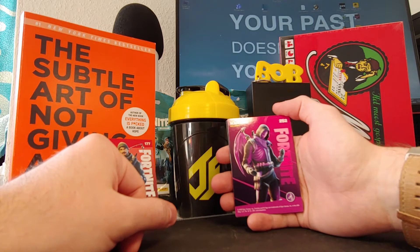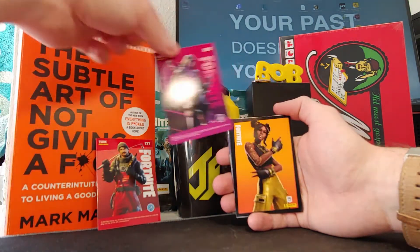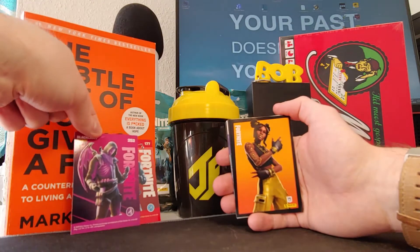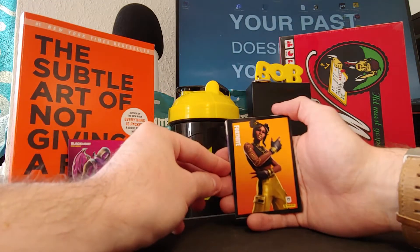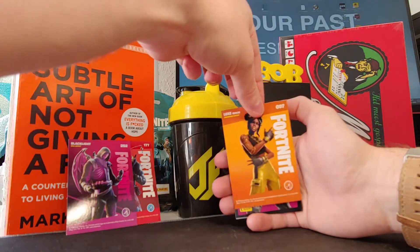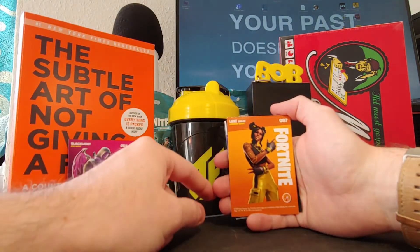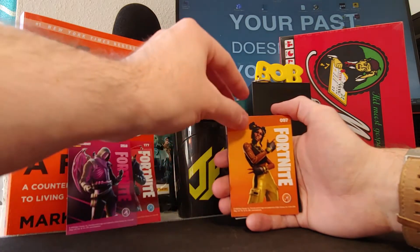Black Light — there are some glowing cards in this series, so some cards are glowing in the dark. Not really sure how that looks. Then we got a pretty big banger — we got a Luke skin, the Level 100 Battle Pass skin that I never got. It's a legendary gold card. That's a pretty good card to get in my first pack.